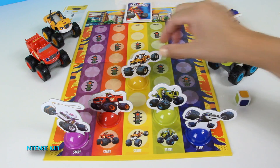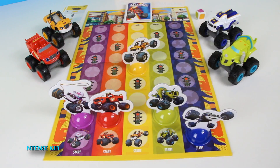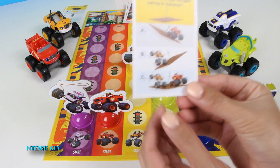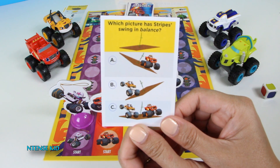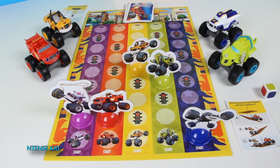Looks like Stripes is going. Alright Darrington — it looks like it's Starla that gets to move one. Alright, Zeg gets to answer this question: Which picture has Stripes swinging and balancing? Is it A, B, or C? C! Good job Zeg, let's move forward one.